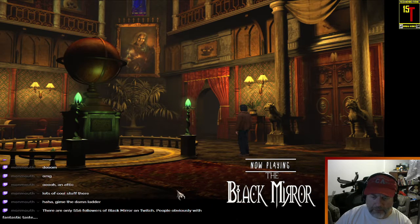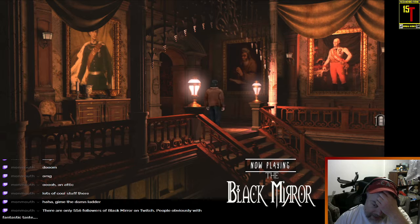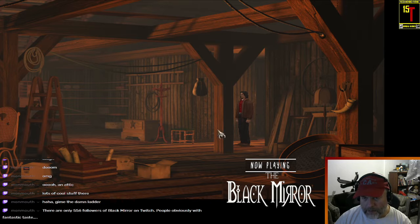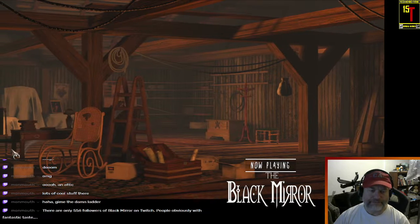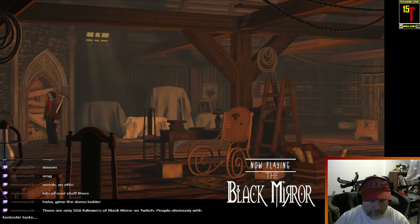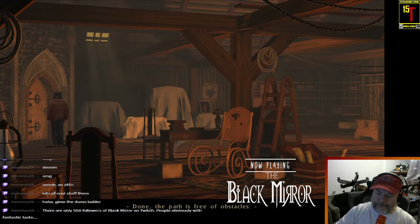Oh wait, no, I don't want that. Ula Vatuk. The stairs is what I want. Now let's try this again, see if I can pry the boards off. Done. The path is free of obstacles.